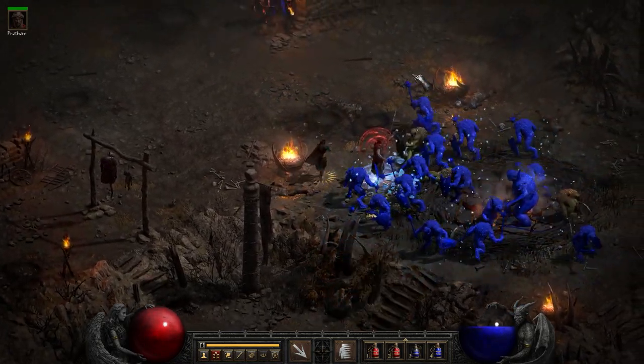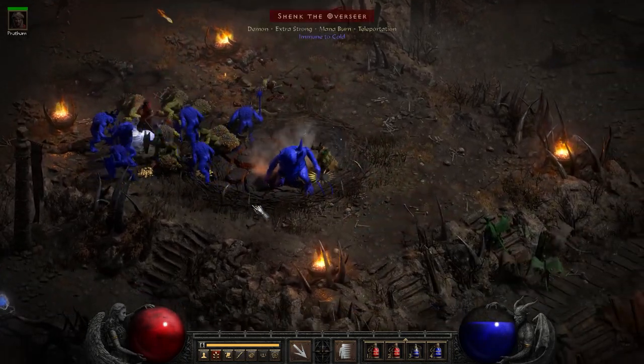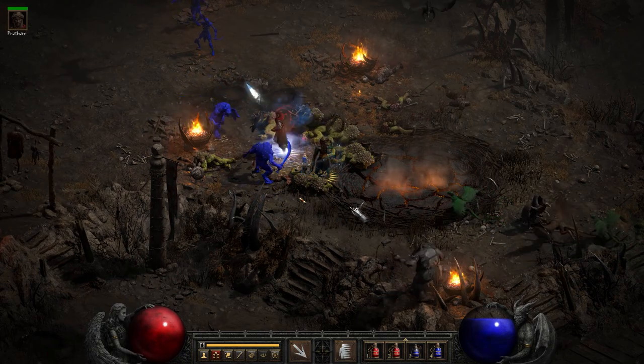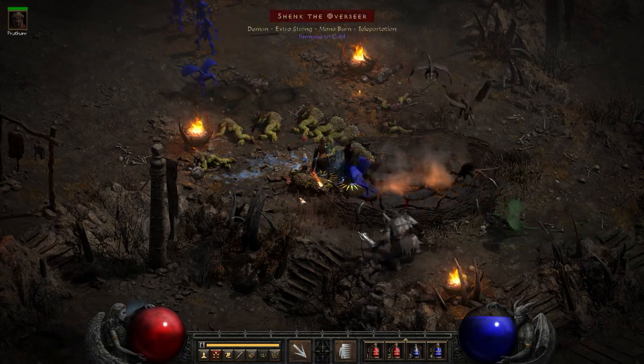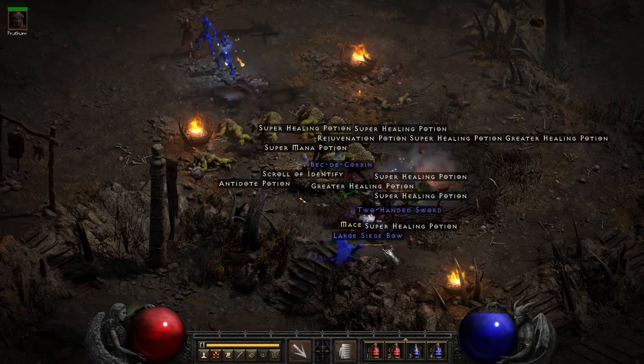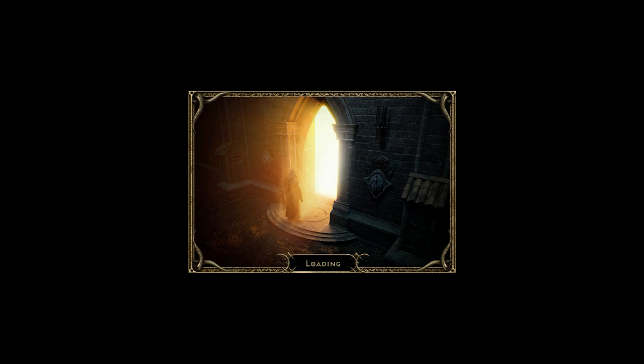Everything's frozen, right? So combine this with something like my diehard sorceress — who is already very hard to kill — and everything attacks at like half speed. That Holy Freeze aura is great on a polearm. I kind of like this weapon, this is pretty great.